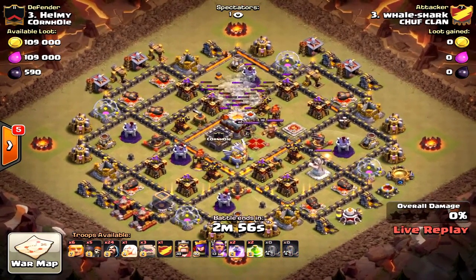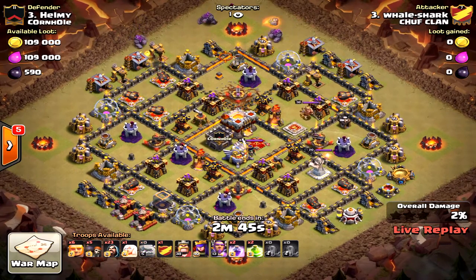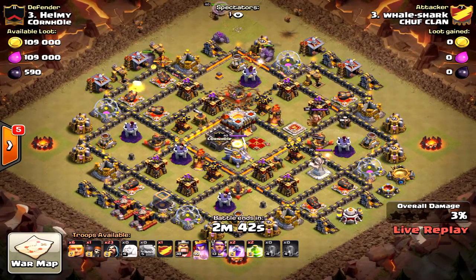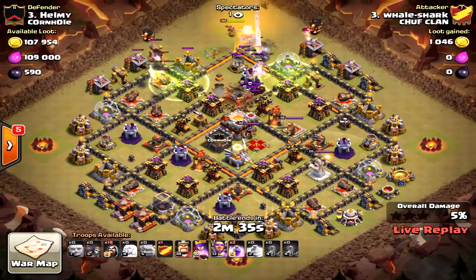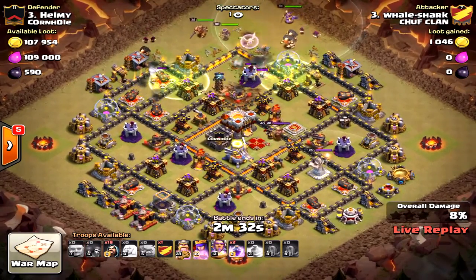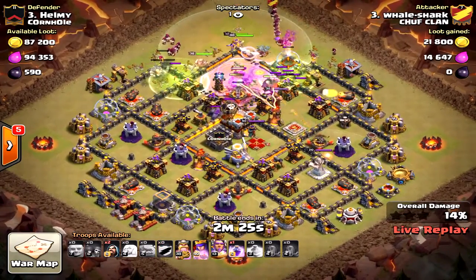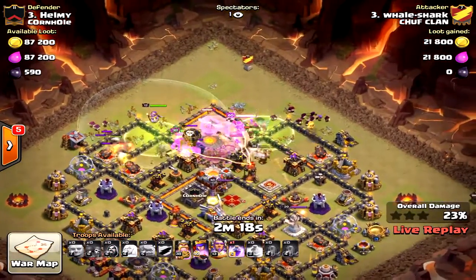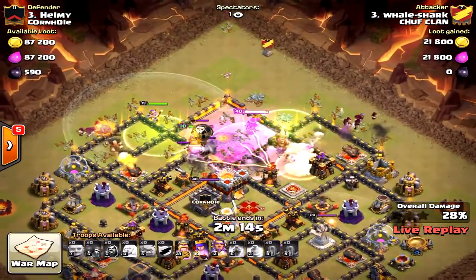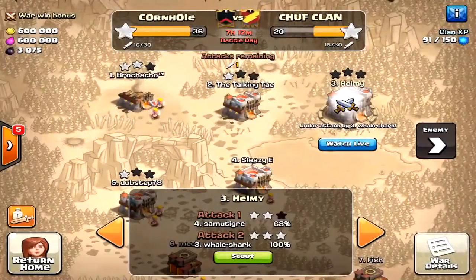Here's a live attack — what is this guy doing with 24 wizards? This is an old-school strategy, mass golem attack, and it's going to spell doom from the very beginning. He might get one star percentage-wise but definitely not two. The golems are just taken out by the eagle artillery way too much. Here come the wizards dropping down — they all path toward the edges. Total fail. Don't do that. See you next time!